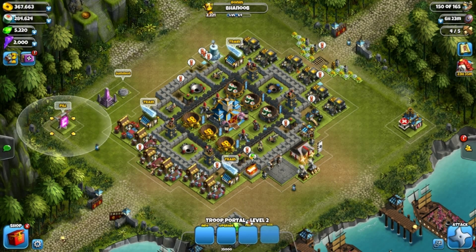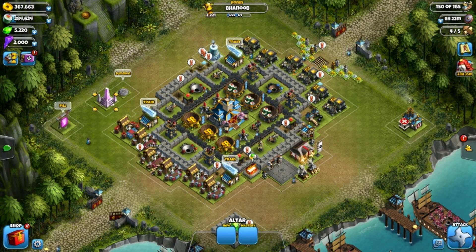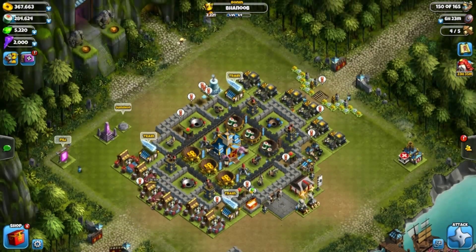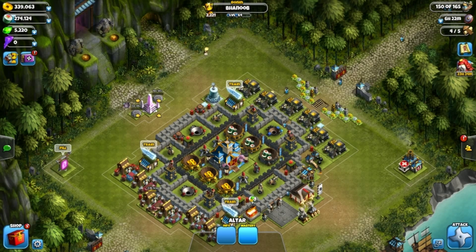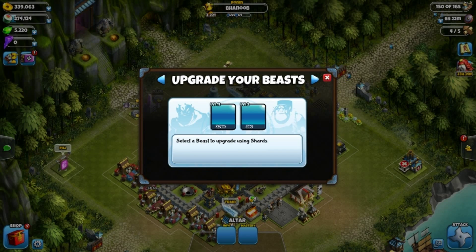Each stone can summon one beast. They have redone the altar — you can't use it to summon anymore. I managed to summon the two beasts again just to show you guys what it's like. There isn't much of a difference; the only thing they have now is the upgrades and the change to the altar.